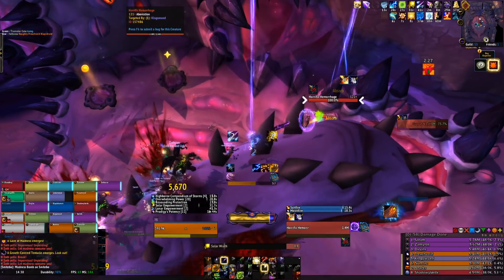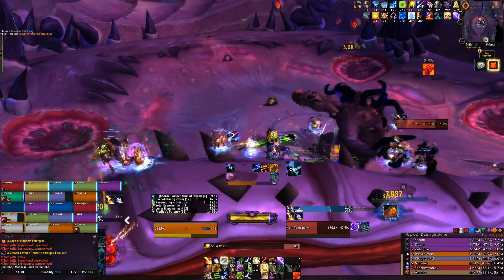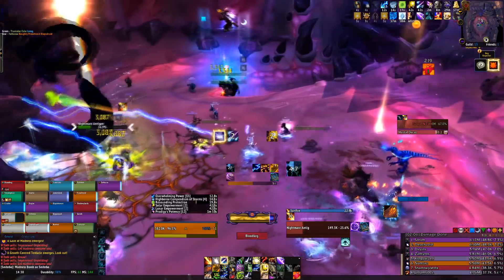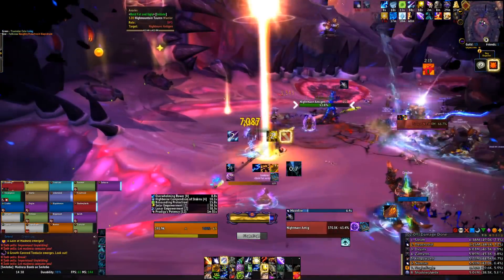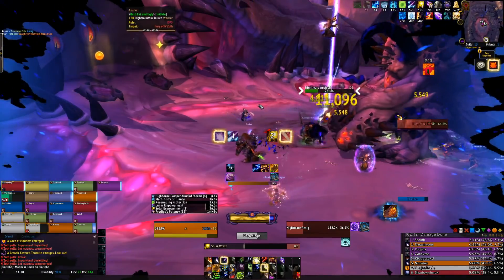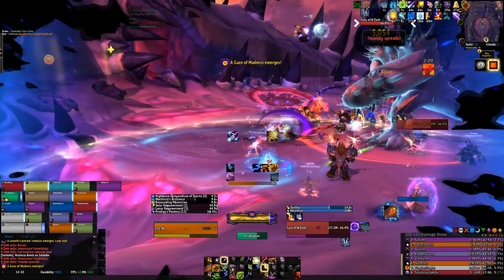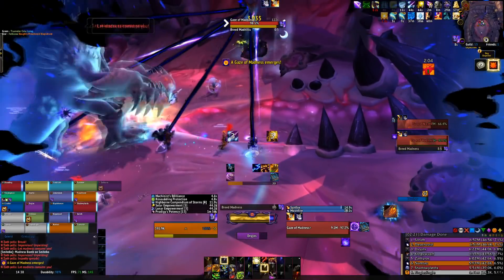You don't want to interrupt the Gaze of Madness — every time you interrupt that spell it's going to cause your sanity to drain. Similar to Yogg-Saron, we have a sanity mechanic; you can see the bar in the middle of my screen. There's also an extra action button, which is the legendary cape. Rathion is there, and if you use the legendary cape you will be teleported, turn into a little dragon, fly to Rathion, and he will refresh your sanity back to full.